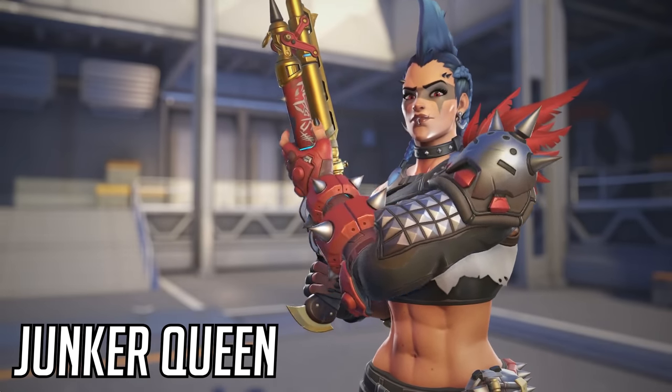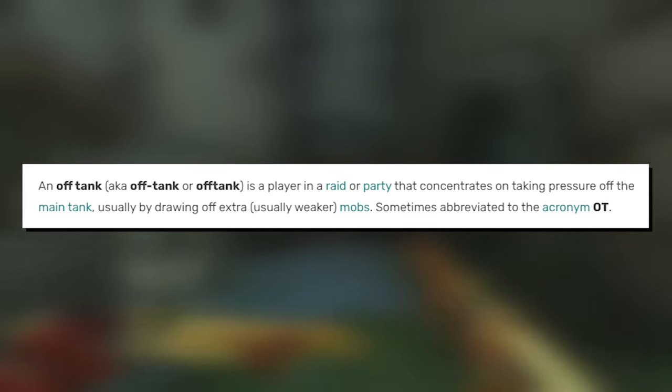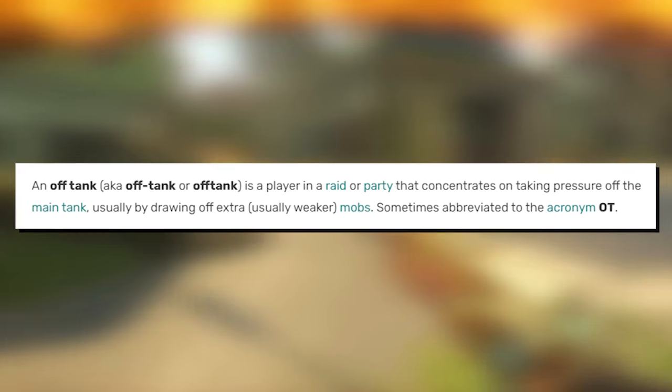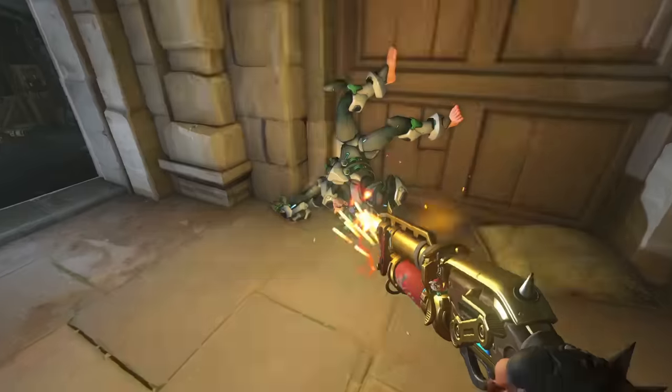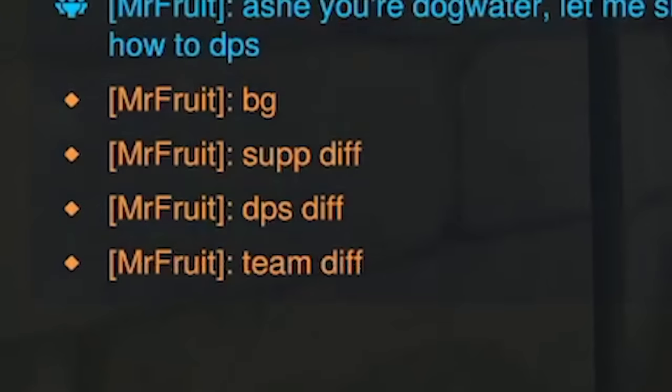Next, we have one of my favorites, Junker Queen. Junker Queen is what is known as an off-tank. This term was originally coined in MMOs and is defined as a player in a raid or party that concentrates on taking pressure off the main tank, usually by drawing off extra, usually weaker mobs. What that means in Overwatch 2 is, since you don't have a second tank to play around, you're actually just a DPS character with more health. So if you fill in the tank, don't worry, you can still play DPS. If you lose, the only reasonable next step is to cite an actual DPS or support diff, obviously.